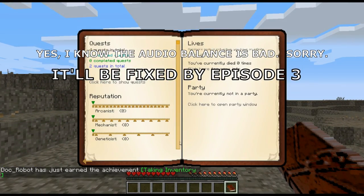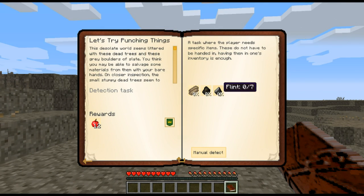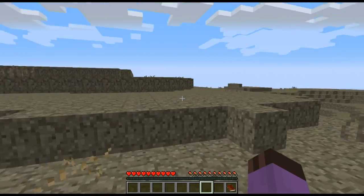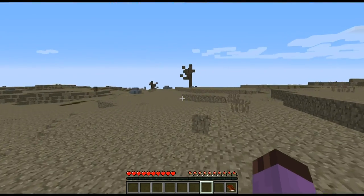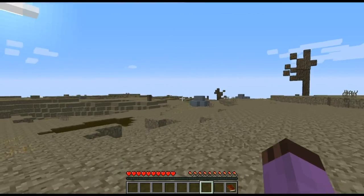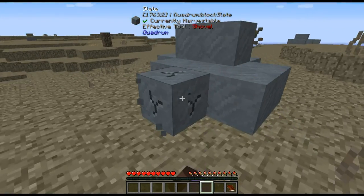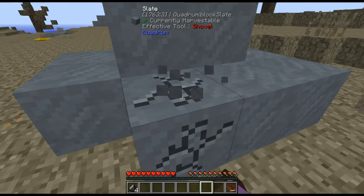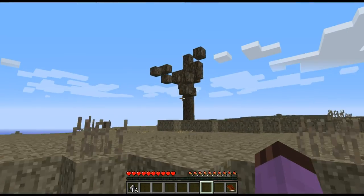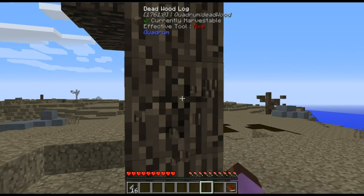We need to get a bunch of wood and some flint, of course. Forgive me if I'm a little bit short on niceties, but I find that the first day is always a little bit of a dead sprint, because I need to get myself a safe little bunker dugout. I can't be out here when night falls. I don't have any weapons yet, and even the weapons I'm going to get are going to be kind of not very good. So in Regrowth, we get flint by punching this stuff, and the old punch-trees-get-wood is still true, but it's a bit of a different beast.